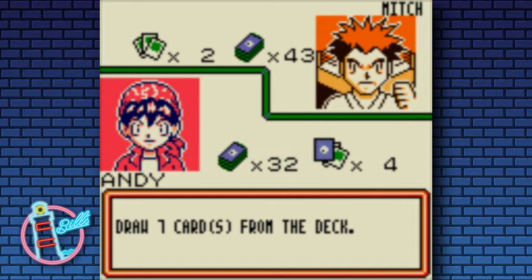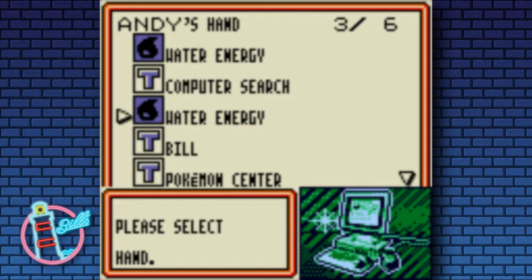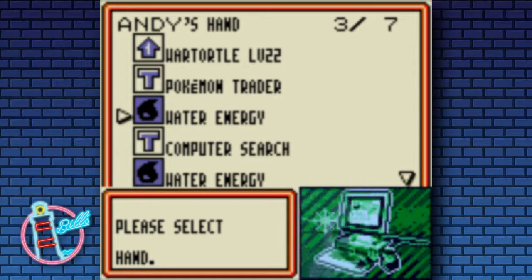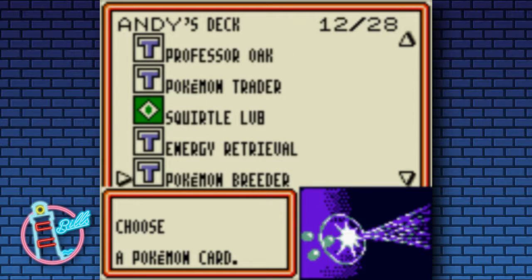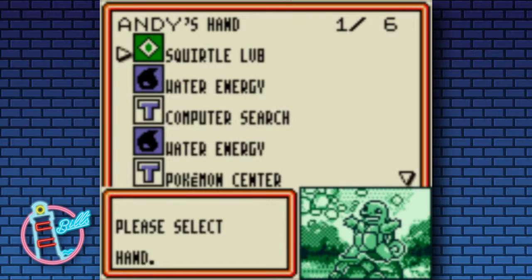Pretty energy heavy, especially in the original sets, because three energies for 30 damage nowadays wouldn't cut it — you'd want some kind of incredible effect on top of that. So we do have another Articuno in the deck, right there.